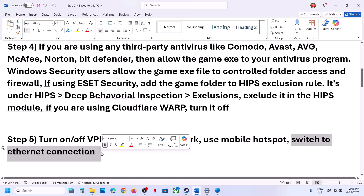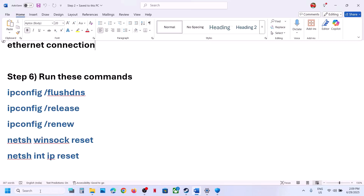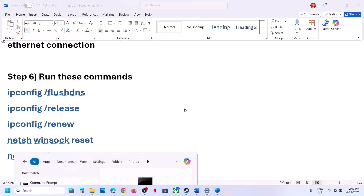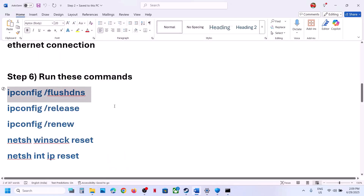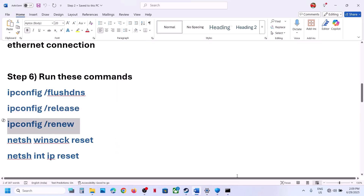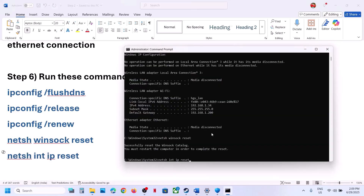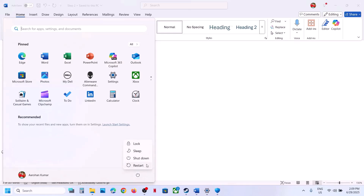You can also switch to an Ethernet connection — if your computer has an Ethernet port and you have an Ethernet cable, connect using a wired connection and check. The next step is to run network reset commands. These commands are provided in the video description. Type CMD in the Windows search box, right-click Command Prompt and click Run as Administrator, click Yes. Copy and paste the commands one by one, hitting Enter after each one. Once done, restart your computer and then launch the game.